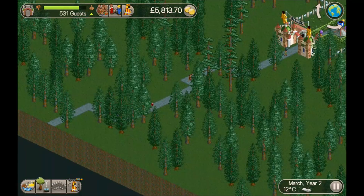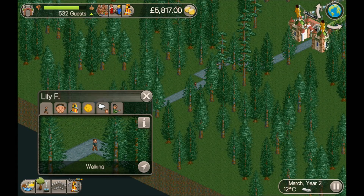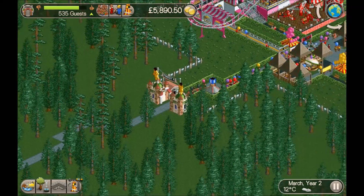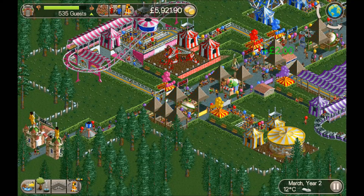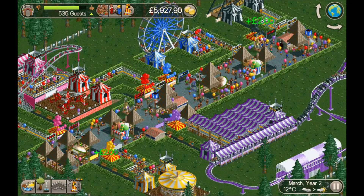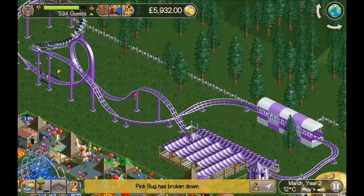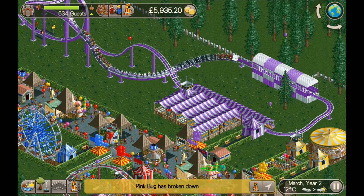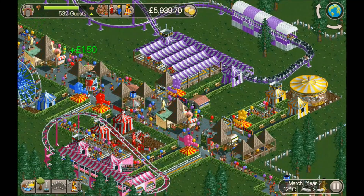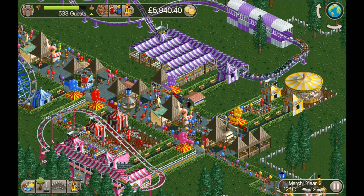So what you do is you come down here, pick a guest - I've tried it with guests already in the park and it doesn't seem to work, so you pick a fresh guest, change the name to 'April F.' - remember the dot - then run it on fast forward, give them a chance to go on a ride, and then the rides change. These results are different to the ones I saw earlier. I never cease to be amazed with this game - I learn something new every day.